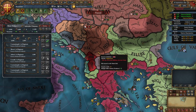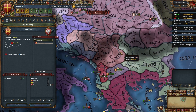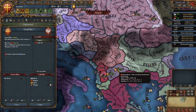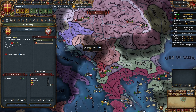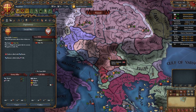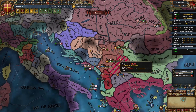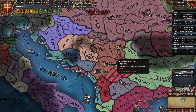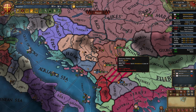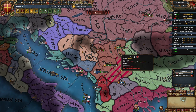It's time to declare on Serbia — for whichever province Bulgaria made a claim on, or one you claimed before releasing Bulgaria. Their most likely allies will be Bosnia, Herzegovina, or Wallachia. Co-belligerent Bosnia if you want, even though you'll have to fight Silly. Note that forts are more annoying in 1.33 — Serbia may have even built a level 3 fort on top of their capital instead of the usual level 2 and level 1.